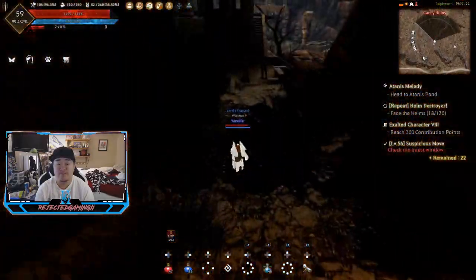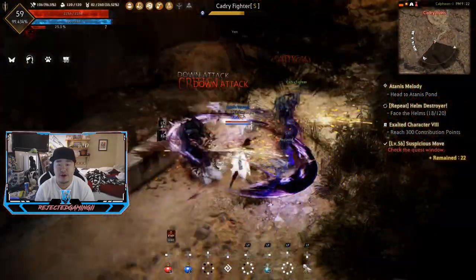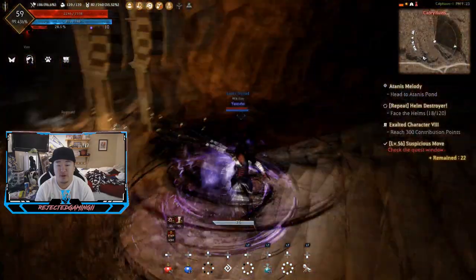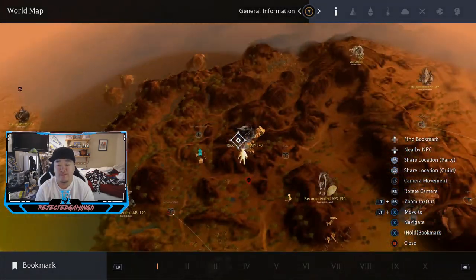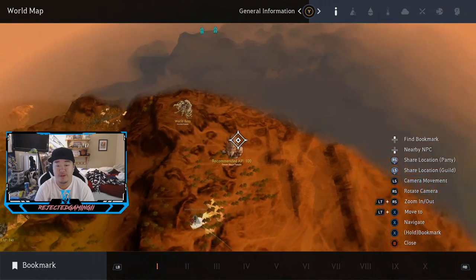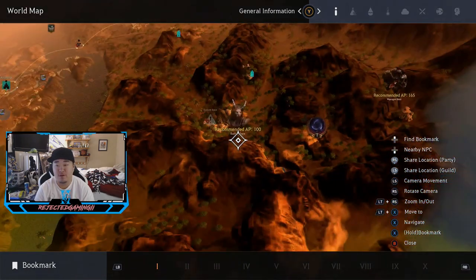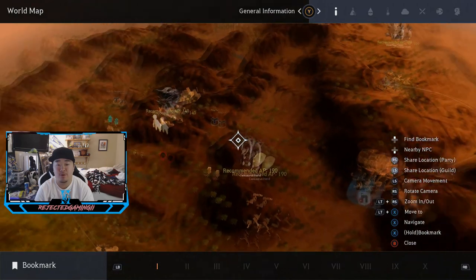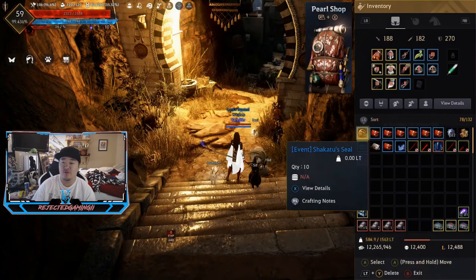I'll show you where we are after I kill these guys. I'm not exactly well equipped to fight these guys, but well equipped enough that it's not too big of a deal. We are here on the map at the Kadri Ruins, just a little bit north of Altanova. Never really done anything on this side of the map up here. I did go down to Crescent Shrine and did some over there, but I want to go to Warrigan Nest at some point. I'm barely well equipped enough to do this right here at Kadri Ruins.